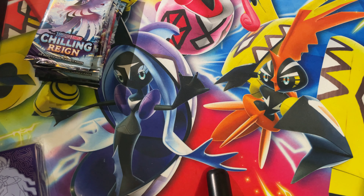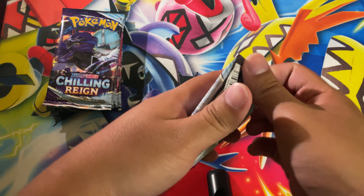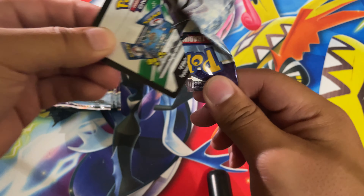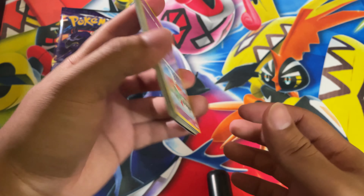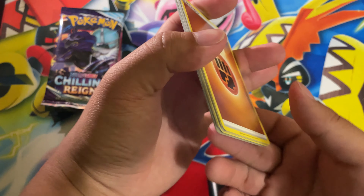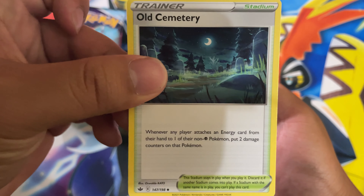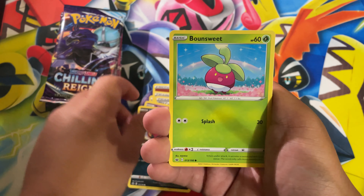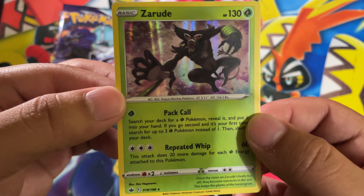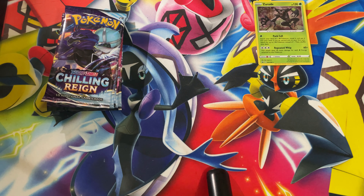Third pack — just joking guys, we've still got six more packs to go through. Chilling Reign, the set that has given me trouble pulling cards, and apparently opening the pack as well. Here's the code — hopefully that luck can change in this pack, I hope but I doubt it. We got a Planter, Spooky Cemetery, Routes, Lillipup, Lapras, Blitzle, Malamar, and a regular hollow Rude — we'll put that guy there since he is a hit, not a very exciting hit.